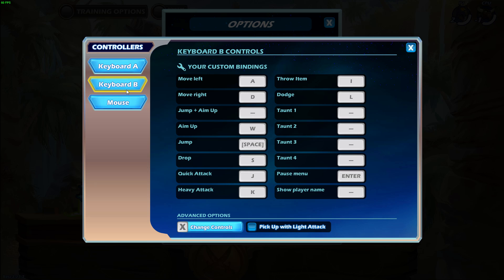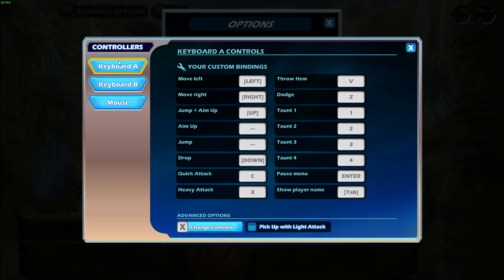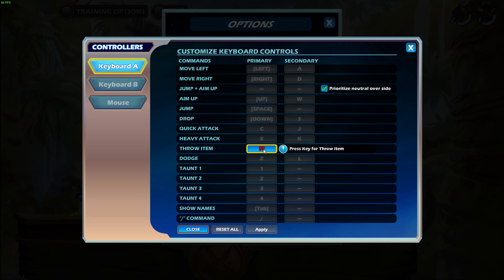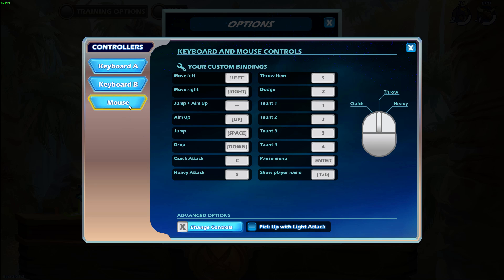But I know not all of you use Keyboard B — probably only some of you do. So I'll apply this to the other control setups as well. If you use Keyboard A, you can turn off jump plus aim up and put up as aim up only, and use space for jump — that's the equivalent of my controls. And instead of V for throw, you can put throw on S. That will make it so that you share the throw and heavy attack button, which I recommend, or at least it fits my style. And in any kind of control, you always don't want to pick up with light attack — always turn this off.